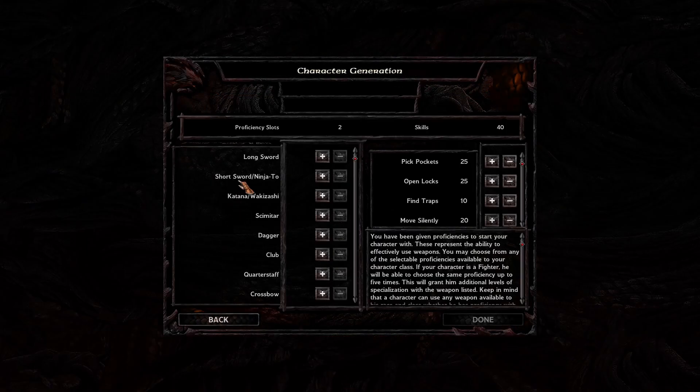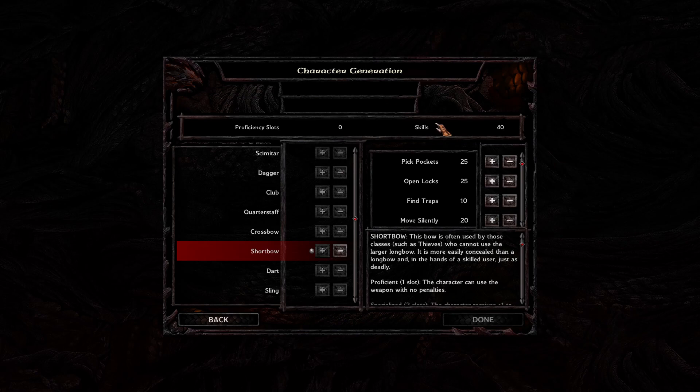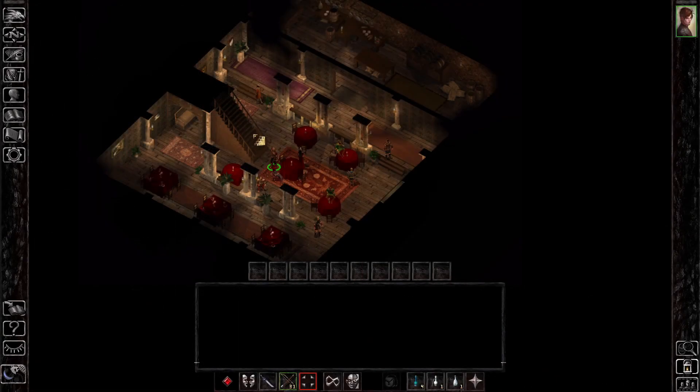For skills, we're going to talk about the thieving skills. Thieves get 25 points to put into a variety of skills that no other class has access to. The kits under thieves will get fewer points, but they get bonuses to specific skills, and that allows them to focus on certain abilities based on their kit. For example, shadow dancers focus a lot on stealth, while bounty hunters focus a lot on laying down traps. A base thief can put their points into anything. I'm going to give a summary of each of the skills and where they can be useful.